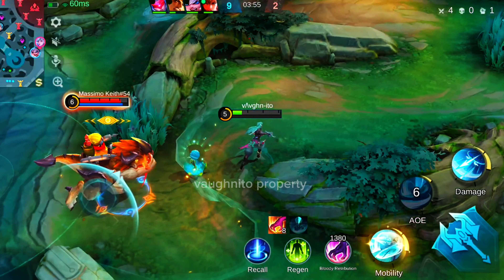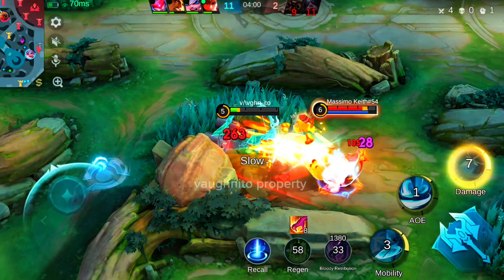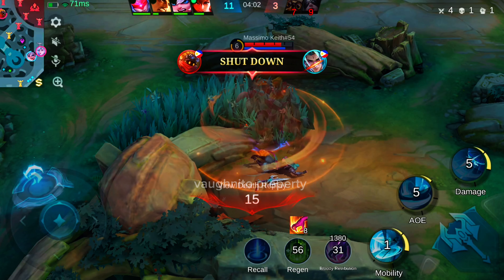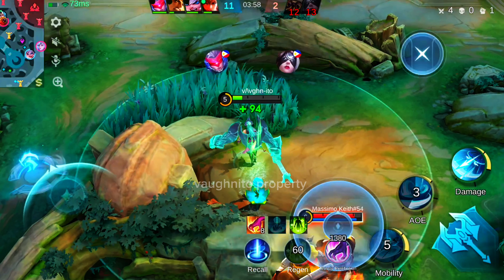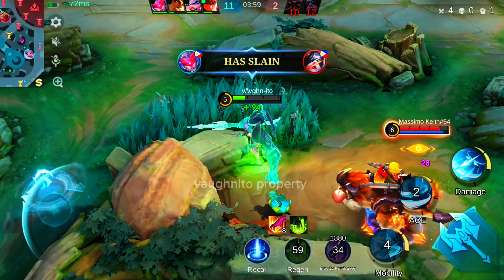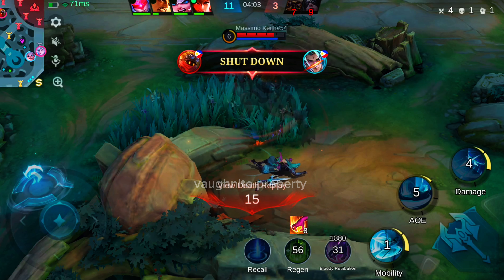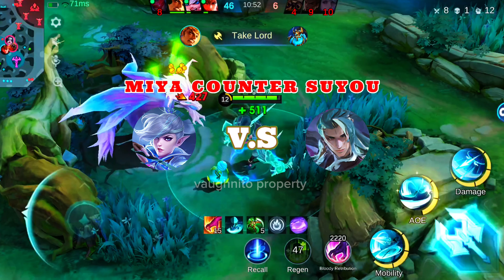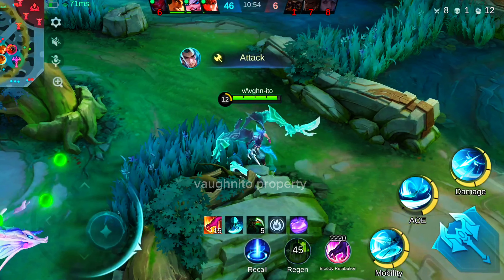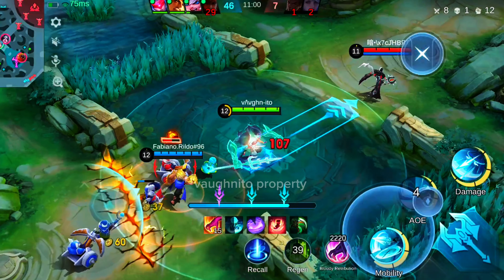Counter 8: Veil vs. Suyo. Veil's crowd control and burst damage make him an effective counter to Suyo. Veil's second skill, Wind Blow, can knock Suyo airborne, interrupting his Blade Surge and Soul Serve skills, which are crucial for Suyo's mobility and damage output. Veil's ultimate, Wind Storm, pulls enemies to its center and delivers significant burst damage, which can bypass Suyo's transient immortal damage reduction, especially when timed correctly during his mortal form. By disrupting Suyo's combos and quickly eliminating him with burst damage, Veil can effectively counter Suyo's aggressive playstyle.